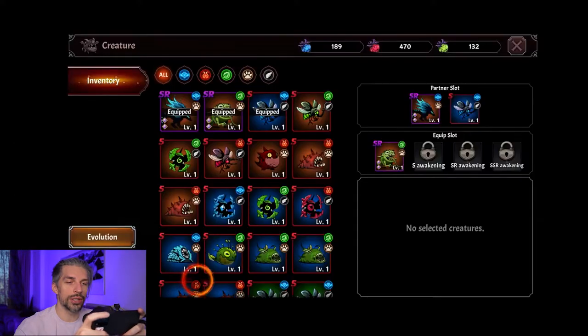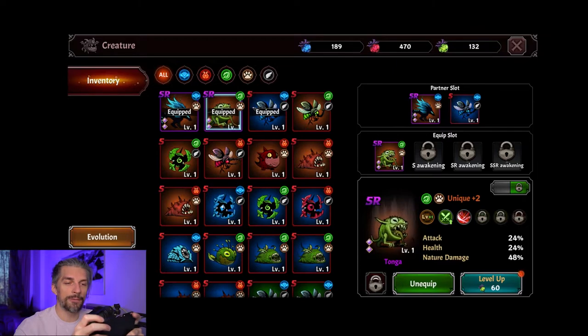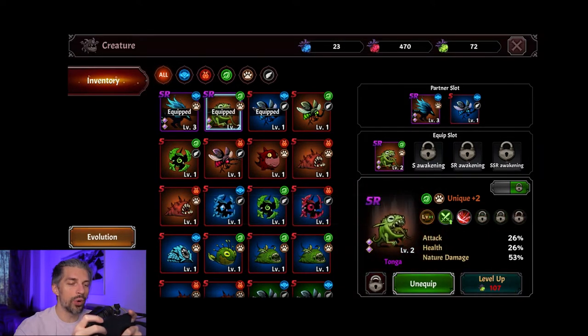Let's feed our creatures to level them up. To level up creatures of different elements you need different food — there are three types: water, fire, and nature. We got three different creatures, and by leveling them up we also level their bonus stats, which is really good.